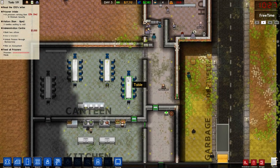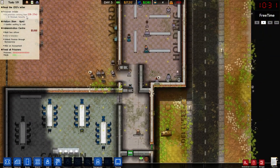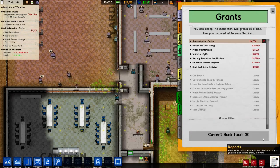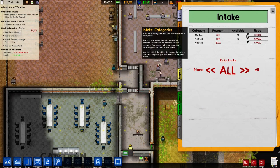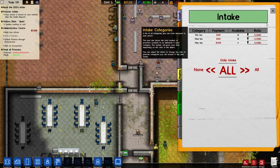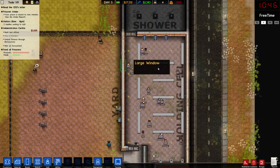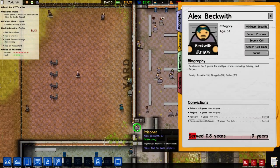We're going to have some prisoners. The next intake is 14 minimum security prisoners. I think we need to turn that down a bit because I am going to be in trouble very, very shortly. We'll just close the prison for the moment for any new intake, because I'm screwing around too much with it.